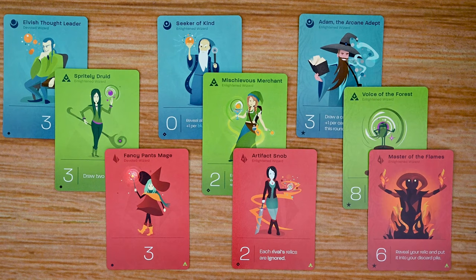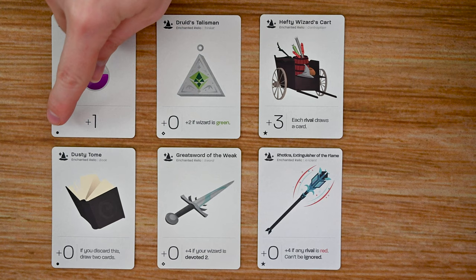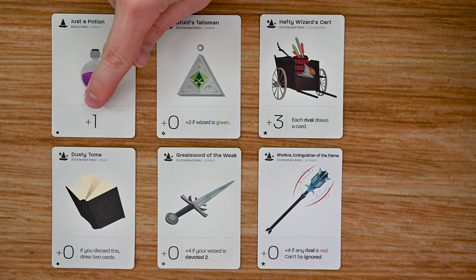The second type of card are the relic cards, and these are broken down into three levels as well: common, superb, and glorious. Each relic is going to provide the player with a power, and some will have enchantments that give the player some other type of bonus, perk, or effect.